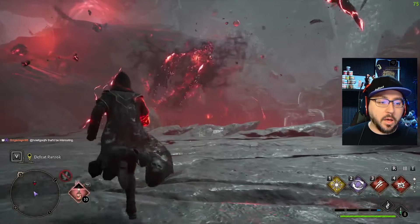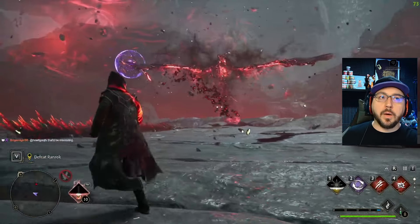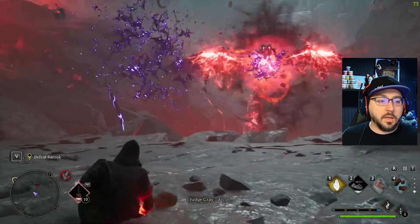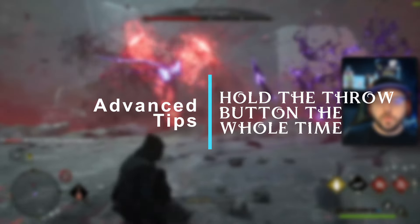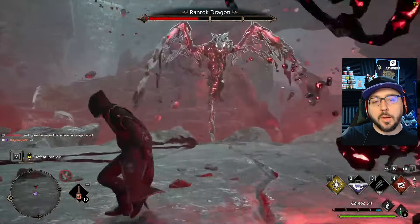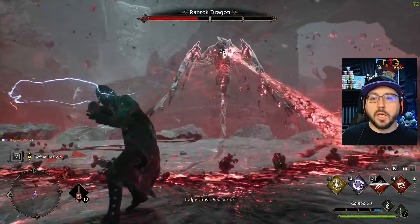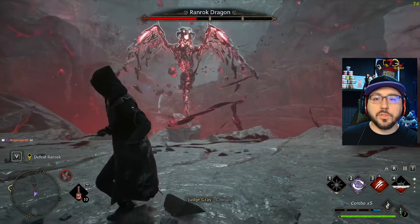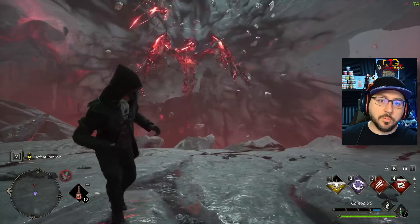Throwing the stones back at Ranrock can be a little bit buggy — I had issues with it, especially in the final fight. He would rear up, I'd wait to see the stone, try to grab it out of the air, and next thing I know the stone would hit me. What I can say is: as soon as you see him rear up to throw the stone, go ahead and hold the button. That way, as soon as the stone pops up, you're already grabbing it out of the air, you can turn around and throw it at him with no chance to miss. This really helped me in the final phase and will hopefully help you so you don't feel like you're constantly missing that rock.